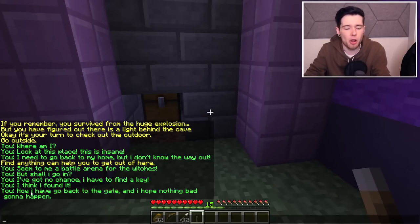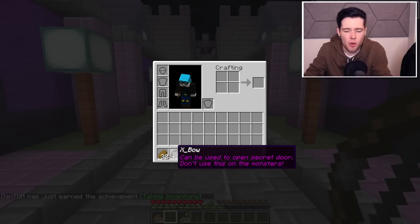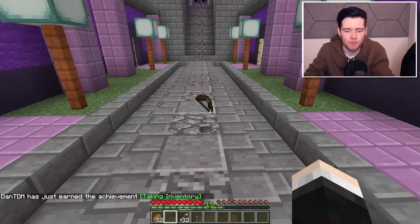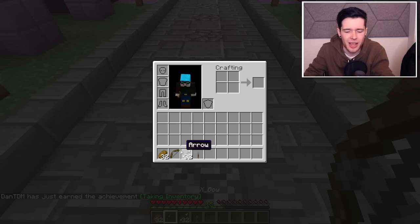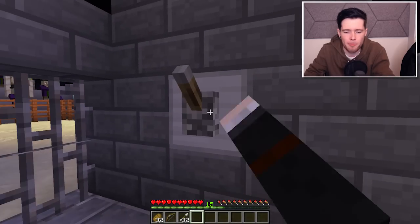Now I have to go back to the gate and hope nothing bad will happen. I have the crossbow. But it says you can't use the crossbow on enemies - it can only be used to open a secret door. Don't throw the crossbow. It says on it, don't lose it. Arena key can be placed on iron. Boom, let's go.